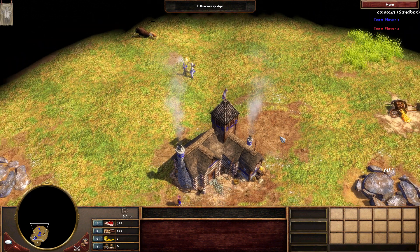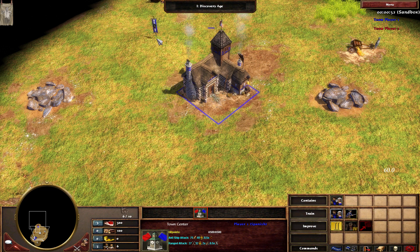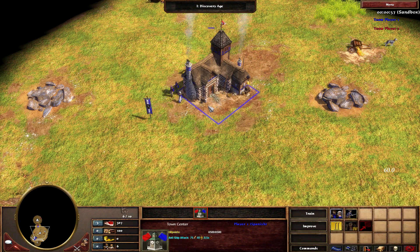If you do all this fast enough, it looks like they're instantly teleporting through, but actually they're not — you're just very quickly garrisoning in one place and un-garrisoning in another by changing the rally point somewhere in between.